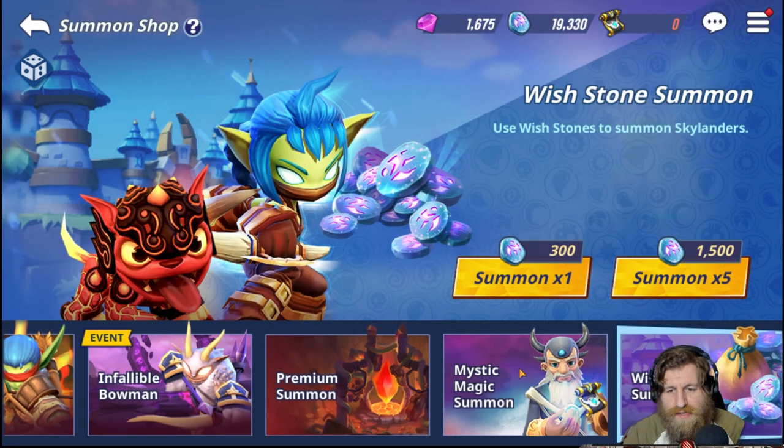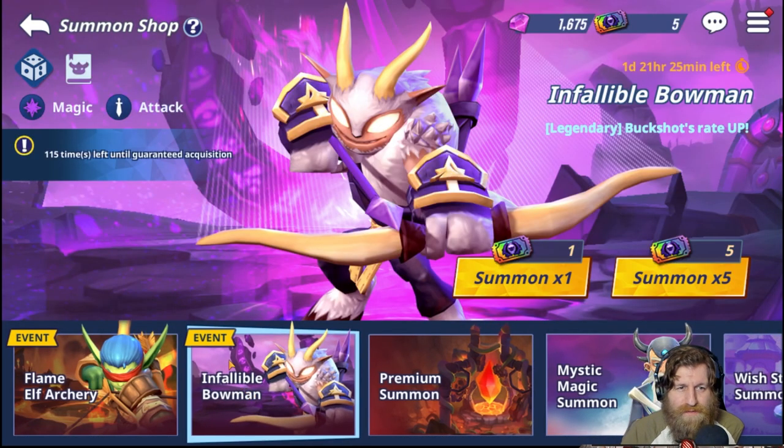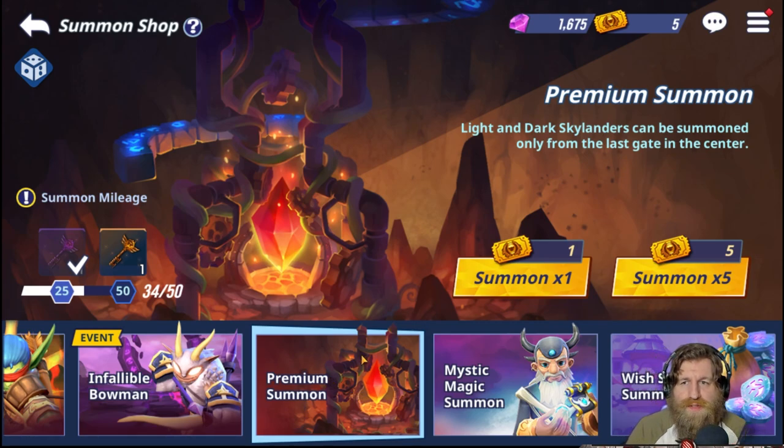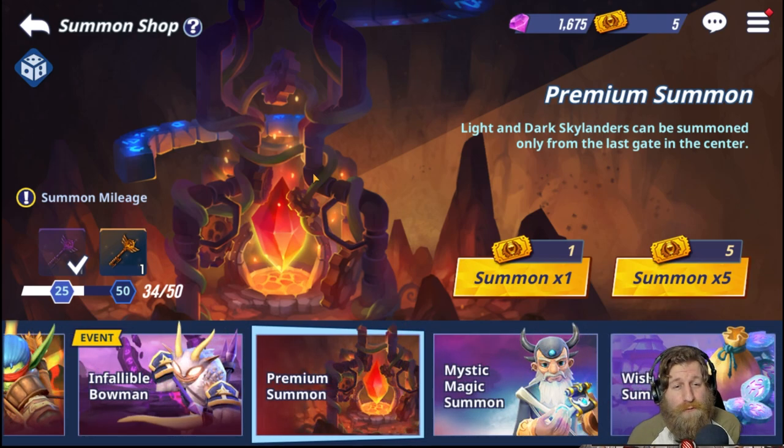To summarize: wish stones from friends — good for daily resources; mystic magic summons — probably not worth it most of the time; event pickup summons — only risk it if there are multiple events and even then it might not be worth it. Definitely prioritize premium summons if you can stick to them, and good luck getting your light and dark Skylanders! If this helped you out please hit like and subscribe. There's also a little dice button in-game that shows all the roll percentages and what's available. That's it from me — peace!